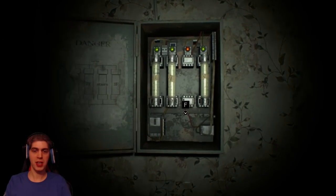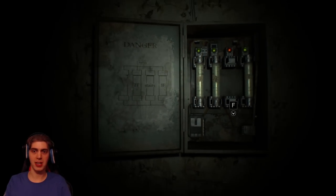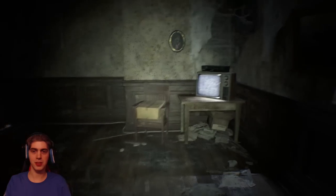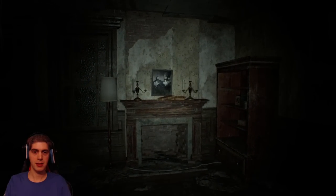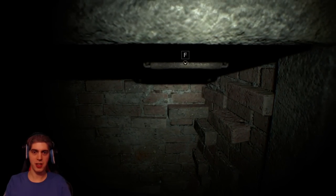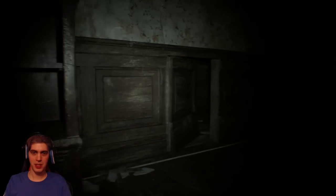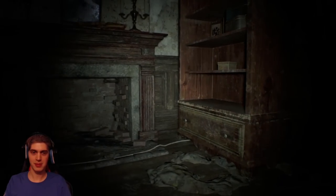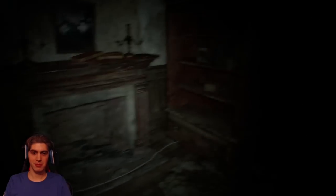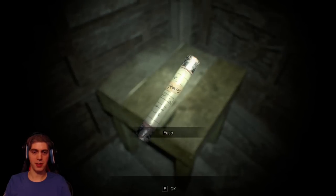There is a fuse box here with a missing fuse, and a diagram saying that the missing fuse is for power on the stairs. You might think that's all there is in this room, but if we crawl, you can see that hidden in the fireplace there is a handle, which opens up a secret passageway — exactly the kind of thing to be expected in a Resident Evil mansion. And inside we can find the fuse.